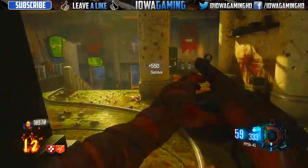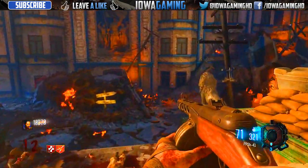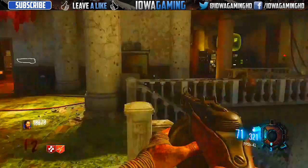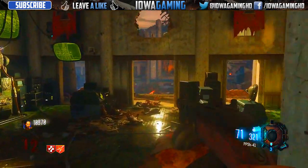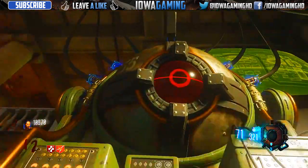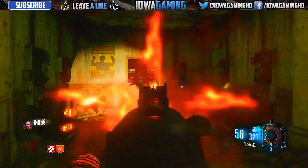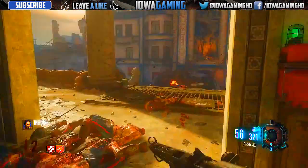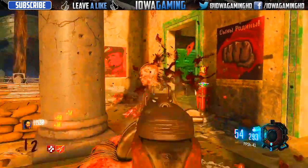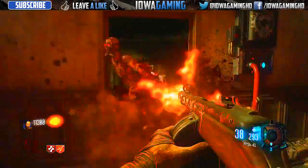The damage rate is the biggest impact I've seen in a gun from World at War or any previous game to now. While you do still have the same fire rate, and when it's paired with Double Tap 2.0 — which actually gives you two bullets per every bullet shot instead of shooting twice as fast like in World at War — the damage rate is slightly less than it was in World at War. It now takes about five to ten shots at any higher round to kill a zombie to the head, whereas back in World at War you could destroy a zombie with two or three shots.